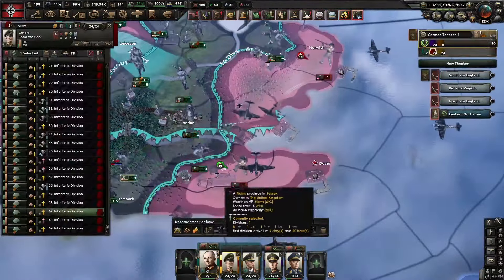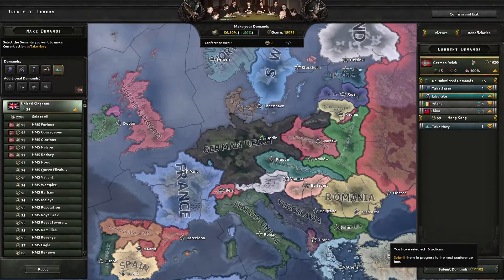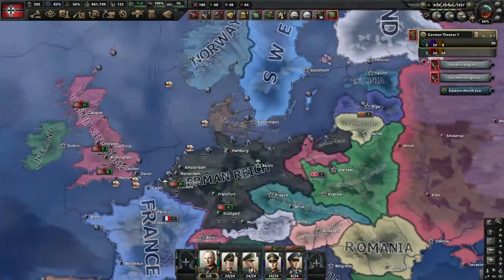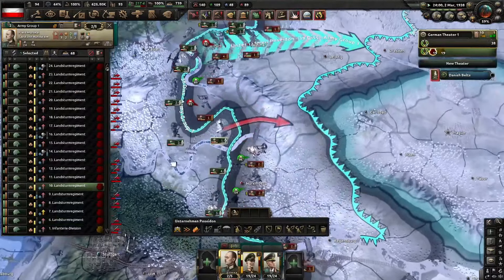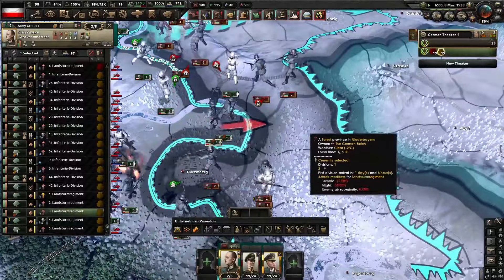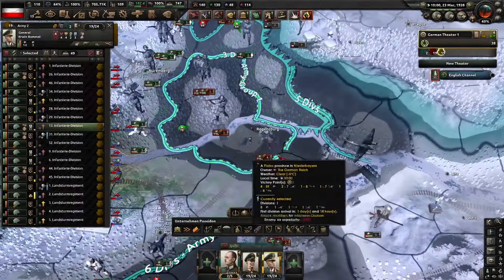I only released Northern Ireland and gave it back to Ireland. Then I proceeded to prepare myself to trigger my civil war. As soon as it started, I beelined toward the front to Czechoslovakia to cut them in half, cleaned up the southern pocket in Bavaria, then made the southern thrust toward what was left of eastern Germany. I instantly made them encircle. Apparently Chile decided to join the Axis, which is actually wild.